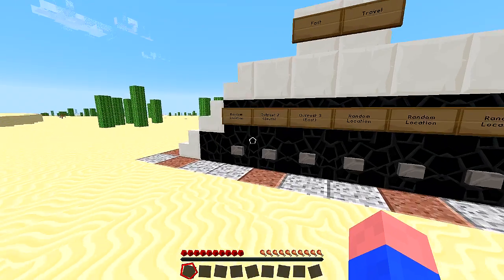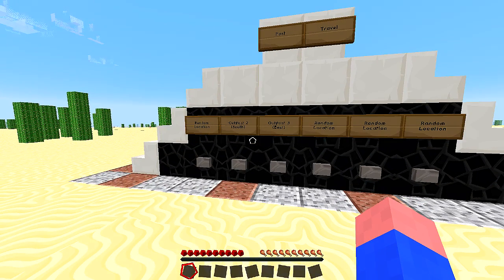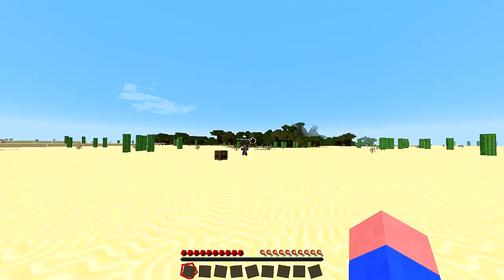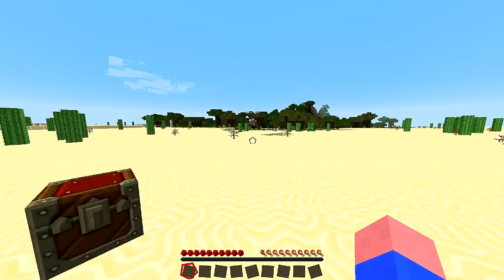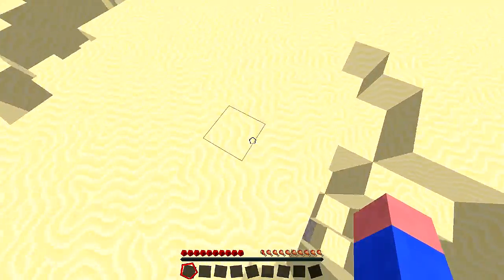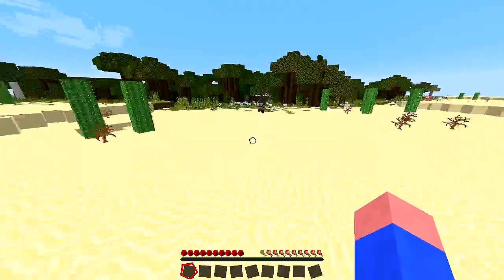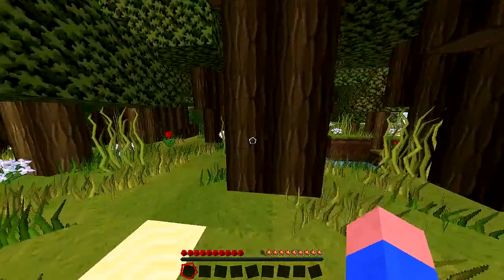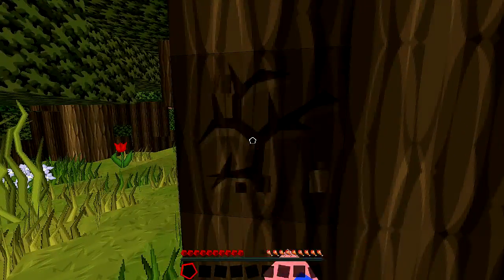There's a fast travel station here — random location, outpost two, outpost three — random, random, random. That could throw some confusion into the mix. Let's head for the forest. I'll read the book while you collect resources for us, so people know what we have to do.